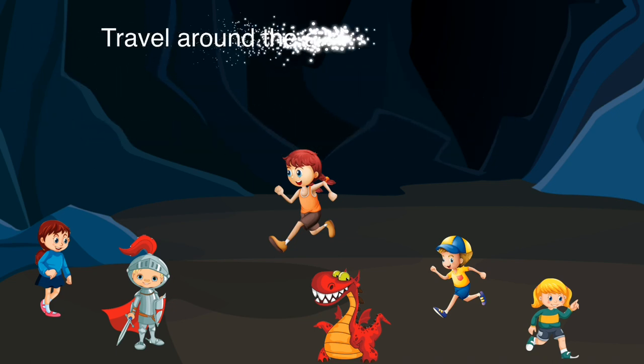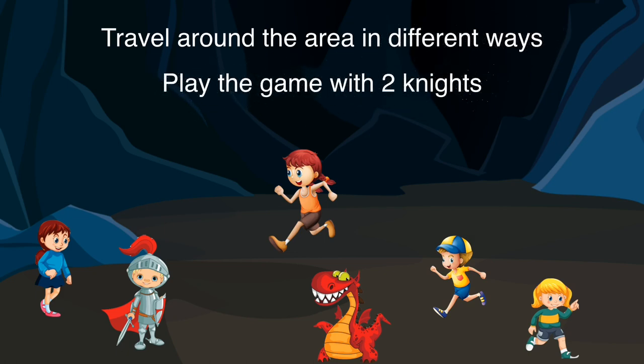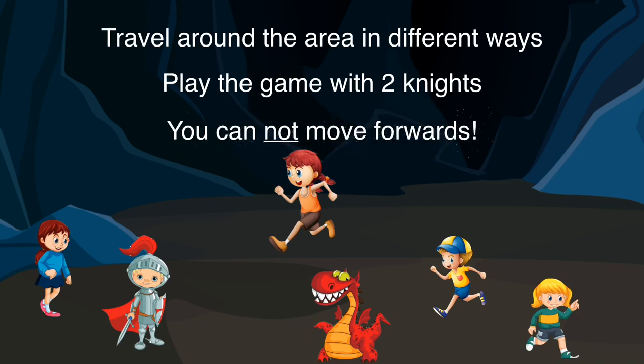In order to differentiate, ask children to travel around the area in different ways — hopping, skipping, jumping. If they're struggling, let them play with two knights. And if they're striving ahead, they can only move with side steps and backwards movements.